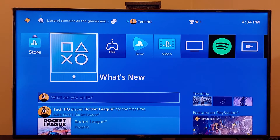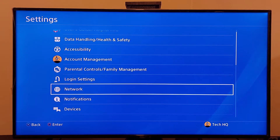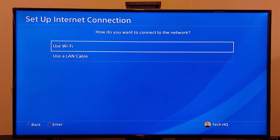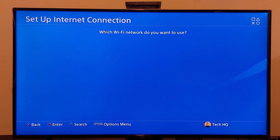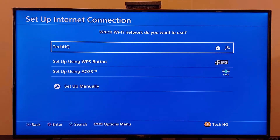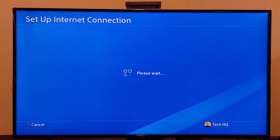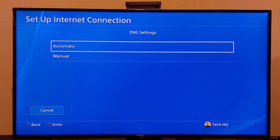For the first method to fix this error code, go to the PS4 settings, scroll down and select Network, then go to Setup Internet Connection. Select either WiFi or LAN cable — no difference. Scroll down and select Custom. If you use WiFi, go ahead and select your WiFi network and then wait a few seconds. For IP address settings, go ahead and select Automatic. For DHCP hostname, select Do Not Specify.